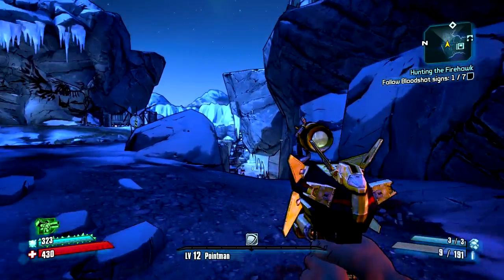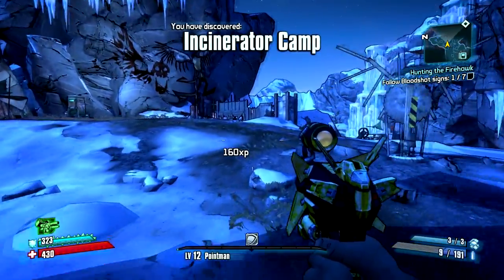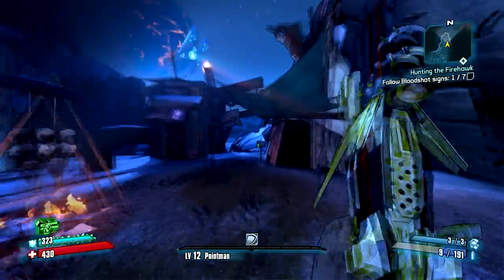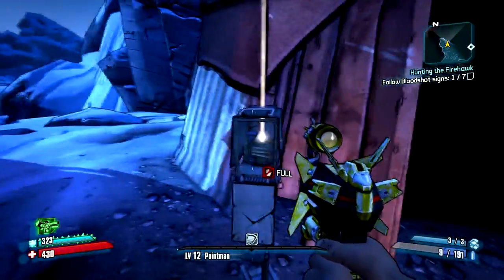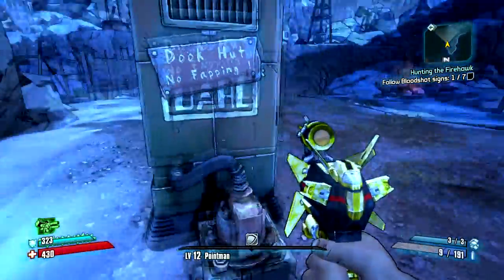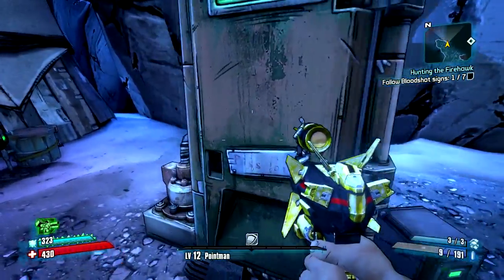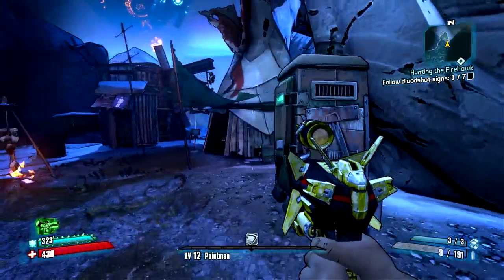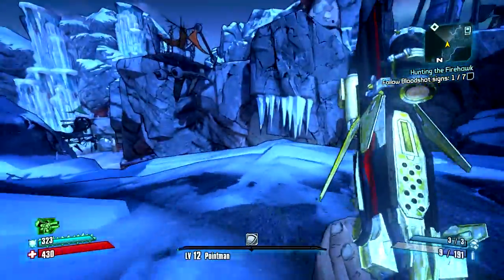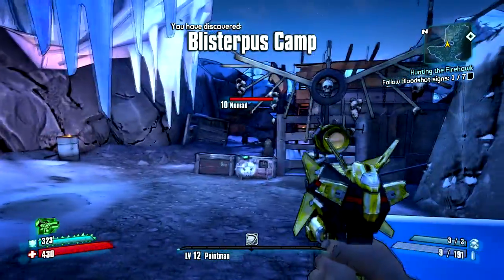There's a gun thing over there, I want to check that out. Incinerator camp. Let's just run into it. It's a piss-off sign. I can't open this? It's the Duke hut — no fapping. I thought I was going to be able to get a weapon from there. It looked like a port-a-potty that you get the weapons from. Blisterpuss camp — there's all these fucking camps. Oh shit, there's a lot of people. Let's throw this thing out.